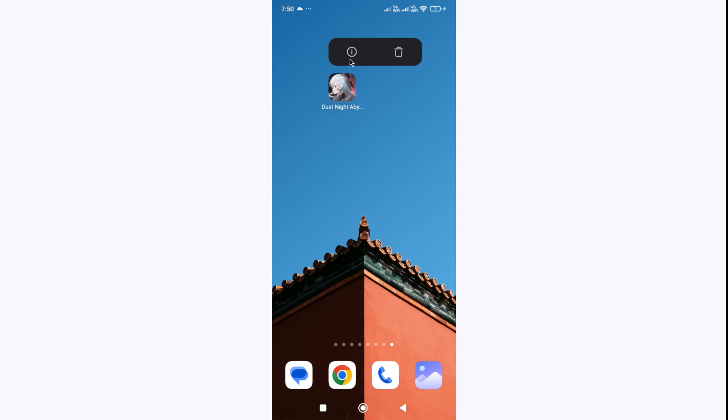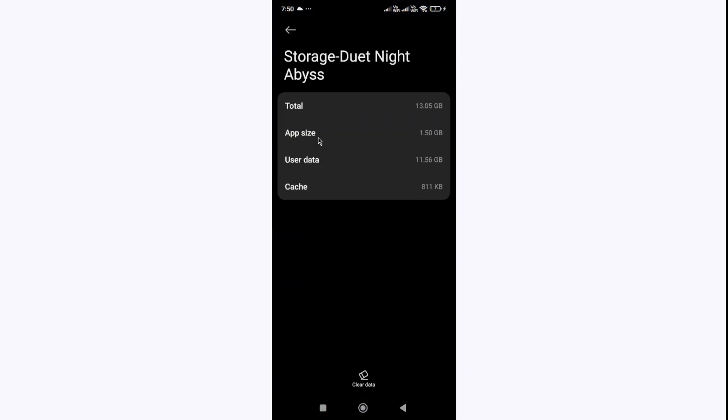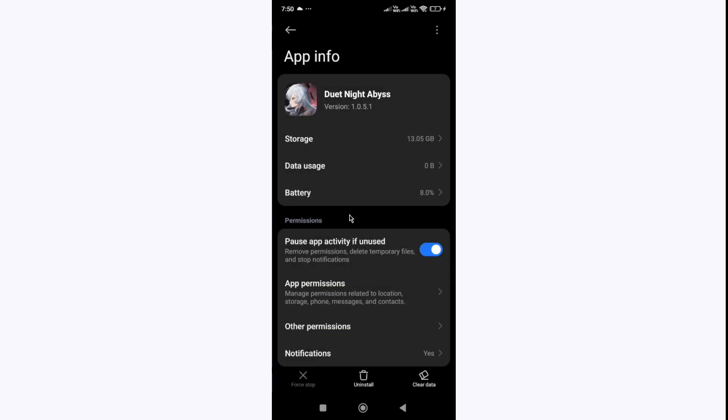If none of these methods work for you, go to the app info and select Storage. If you have any progress, make sure that you link your account first, otherwise you will lose all your progress. Then click the Clear Data button to clear the cache and data of the game, and then try again.